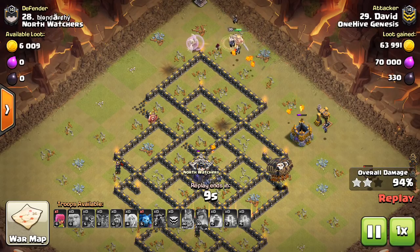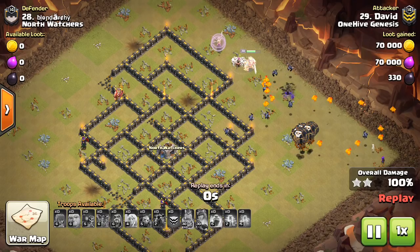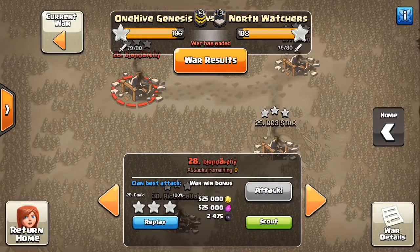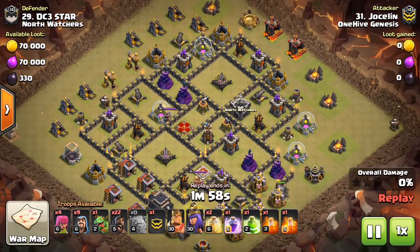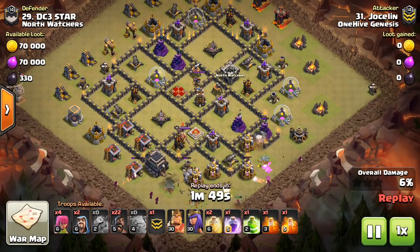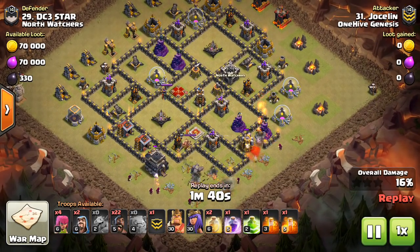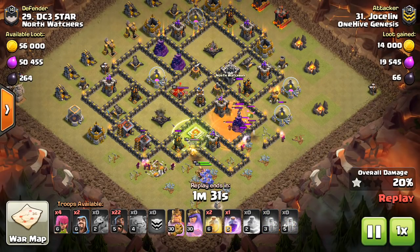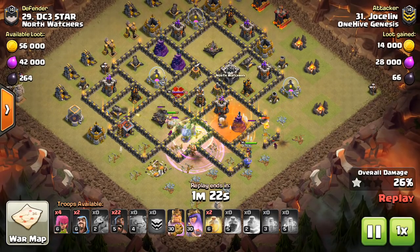Number nine is a defensive tip: you're going to want to protect your Queen, your King, and your CC troops more, because they are going to be very important in ruining attacks. The CC troops and heroes are that one factor that's difficult for the attacker to predict, and they have enough firepower to mess up some hits. When building a base now, the Inferno Towers are less important. More important is protecting your Queen adequately - she can mess up LaLoon attacks and Hog attacks very easily. If they miss your Queen, they're in trouble. Put skeleton traps by your Queen deep inside your base.